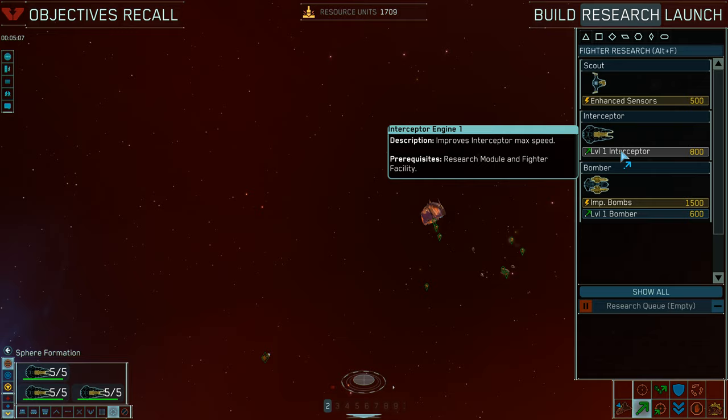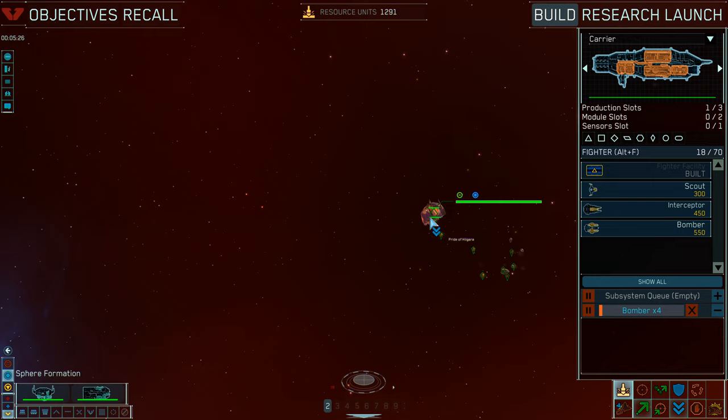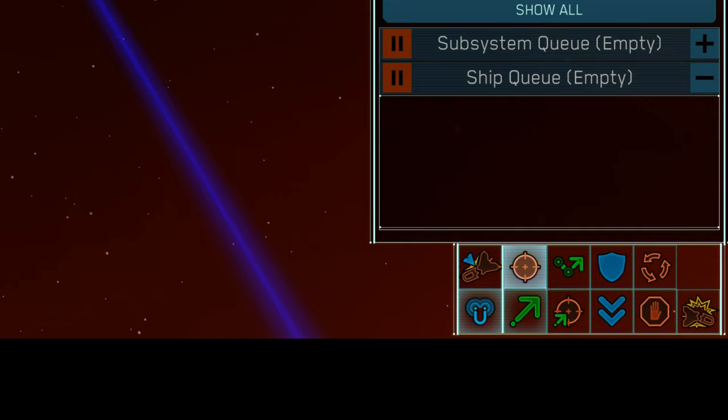Since I want to have some fun and gamble on the idea he won't mass produce interceptors, I start producing bombers and plan to send them to his mobile refineries and carrier to harass his resource harvesting operations. As expected, I find his operation at the next asteroid field and decide to use my newly researched EMP special attack to disable his mobile refinery.